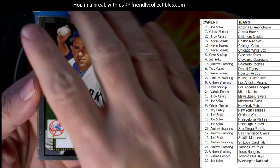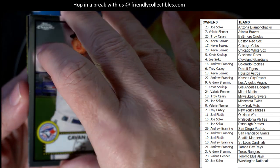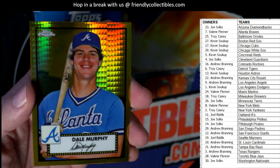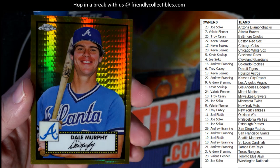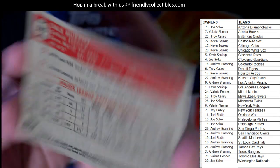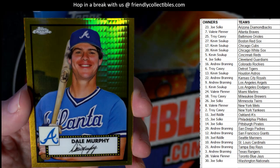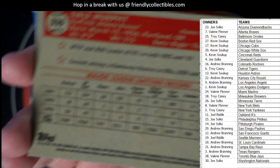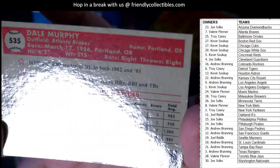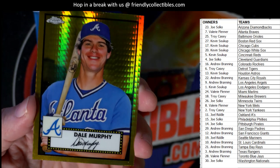Yogi Berra. Got Biggio for the Toronto Blue Jays. Ruben Sierra for the Texas Rangers. And wow — look at that Dale Murphy! That's gold, Atlanta Braves, going out to Valerie. What a good one — Dale Murphy gold. I can't believe that thing's not numbered anywhere. Let me check the back again — nope, no number. But wow, nice pull for Valerie, dang!